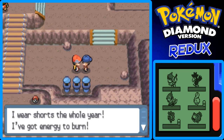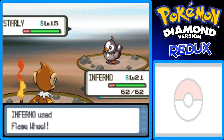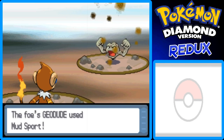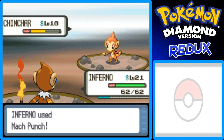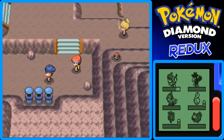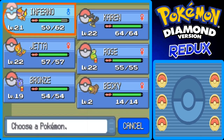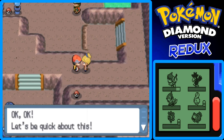The youngster says: 'I wear shorts the whole year, I've got energy to burn!' After that battle, here's a battle girl — I think she has a Meditite and a Machop. Let's be quick about this.